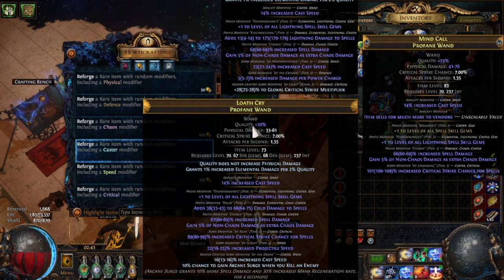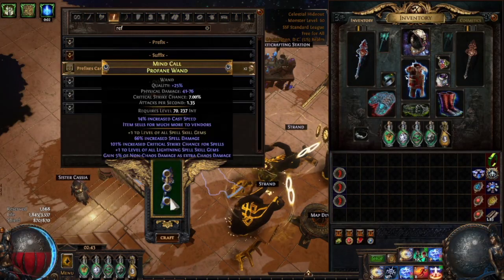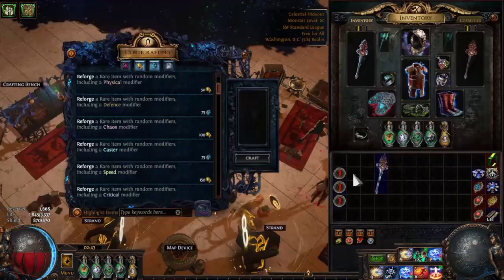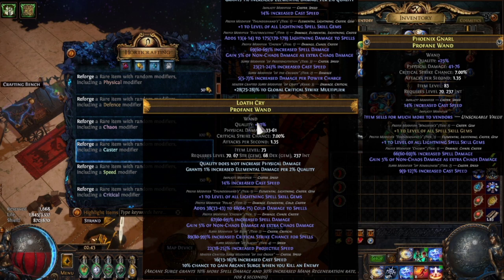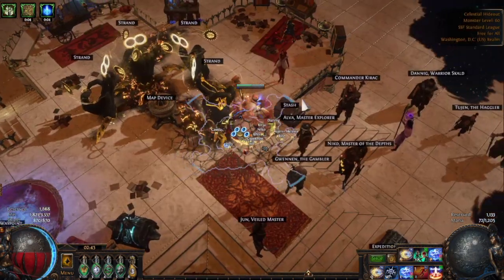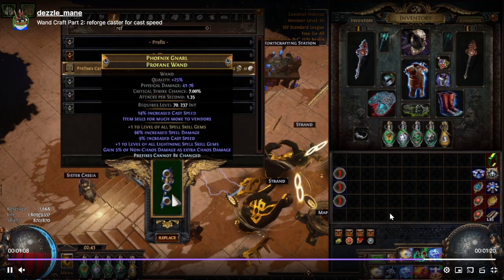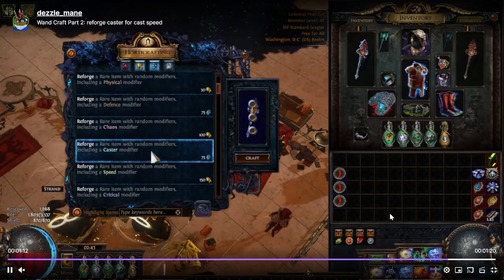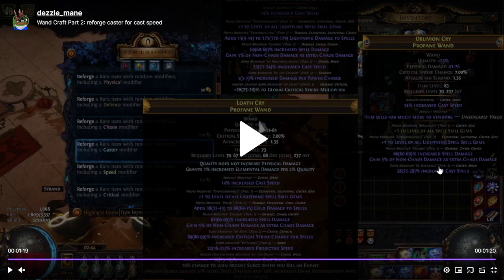For the first try, we got T1 spell crit — it's a good mod, but not for us. Attempt number two, we got T7 cast speed. Each time you do a caster reforge, you have to lock prefixes, otherwise you'll lose those mods. It costs two divine orbs per attempt. And here we got it — T2 cast speed right here. If you're going after mirror tier, obviously you want T1, but we're in SSF and T2 is perfectly fine. Even in trade league, T2 is very good.